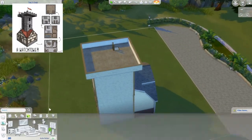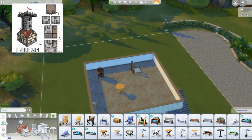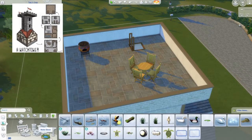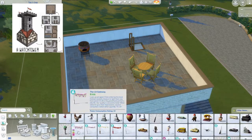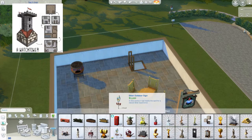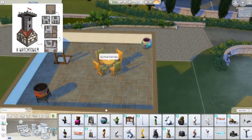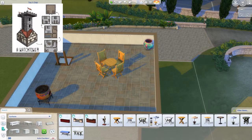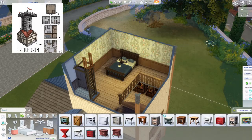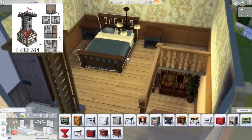I put some patio stuff up there - maybe the parents can enjoy a barbecue, have some me-time, and maybe watch from their balcony if the kids are outside playing. Obviously if a child got injured they'd have to hurry down, but at least they have the view. Now I'm furnishing the parents' bedroom.